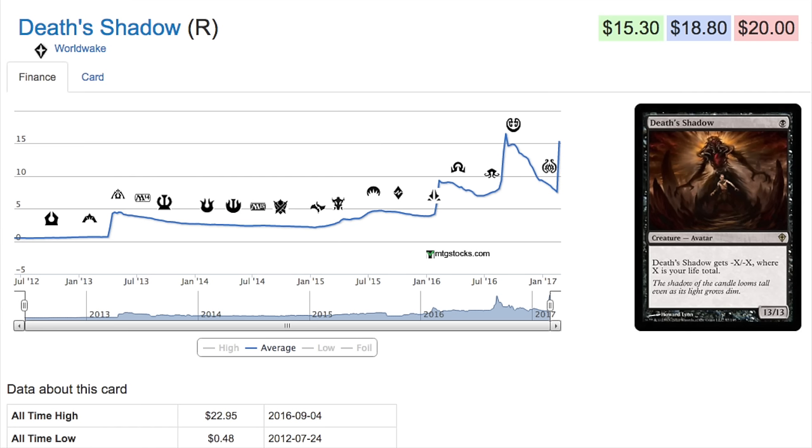In the very beginning, RTR and Gatecrash introduced the shock lands, which made Modern more popular because the shock lands were no longer the bottleneck of the format — they became super cheap. The card was still 50 cents, sub-50 cents. I believe I saw it for a quarter, and there are a lot of people saying they bought hundreds for a quarter, which may or may not be true.